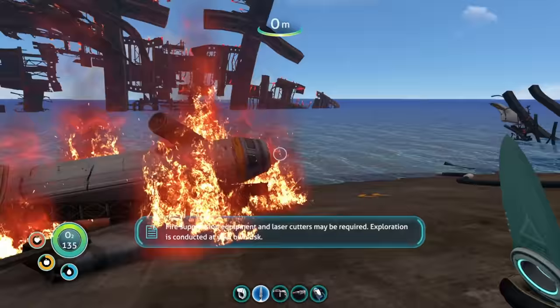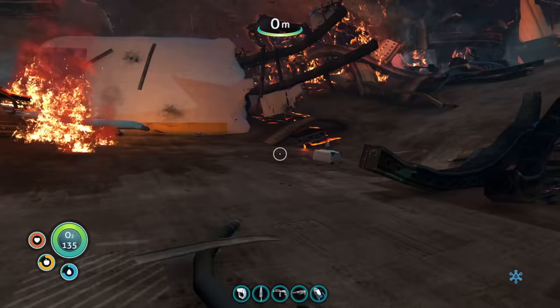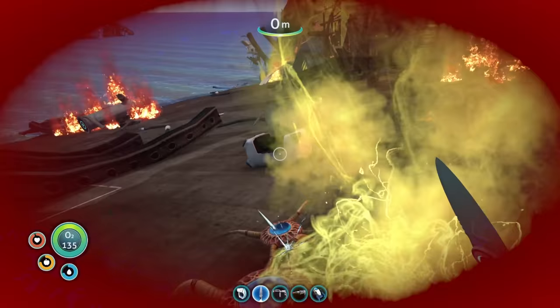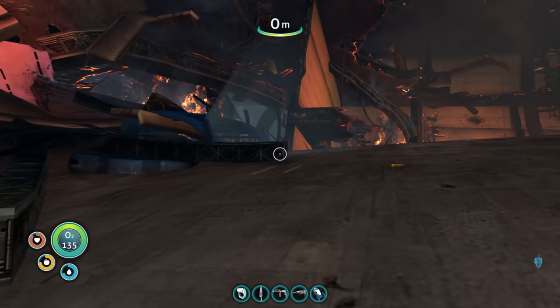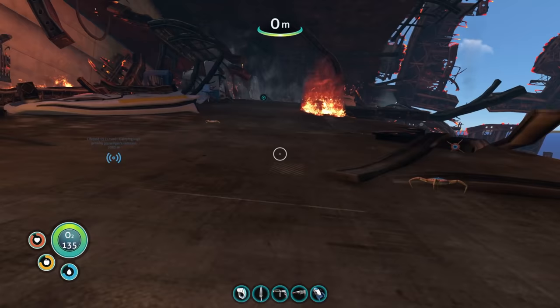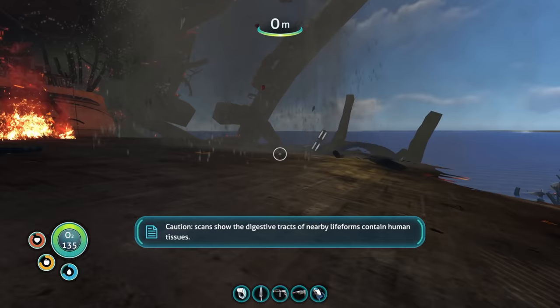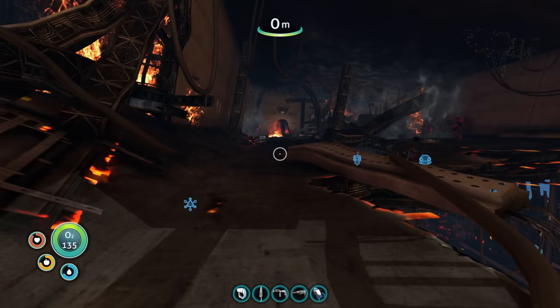Come on, bring it on! Exploration is conducted at your own risk. Grab all of the goodies — oh, he got me! Okay, we're just going to run past the crabs, I don't need them anyway. Their insides are filled with human remains — those crabs are eating the people. Things seem a little shaky — that's to be expected with a freshly exploded ship.